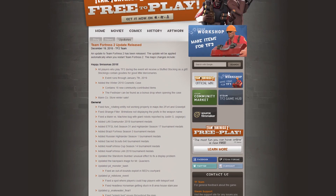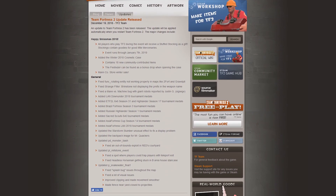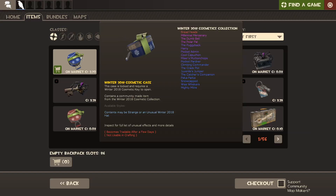The update contains bug fixes, new tournament medals, and new cosmetics found in a new case. Opening the new case has a chance to give players Festivizers in addition to whatever they got out of the case.